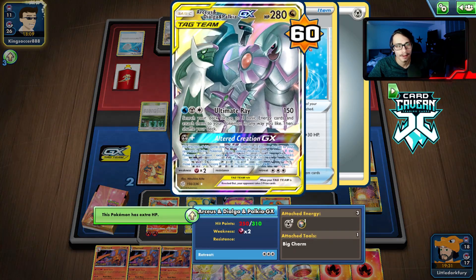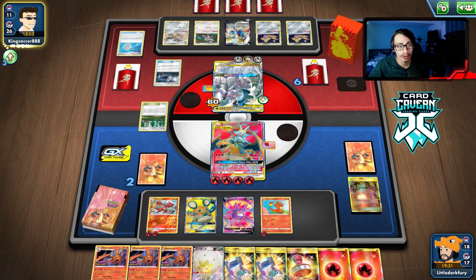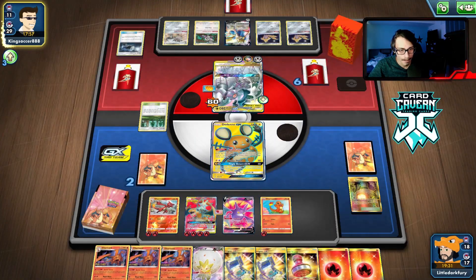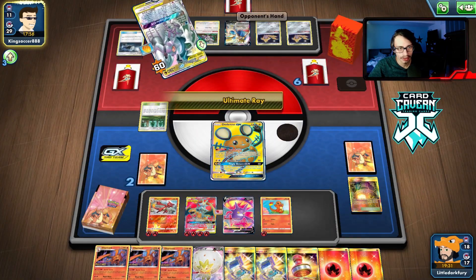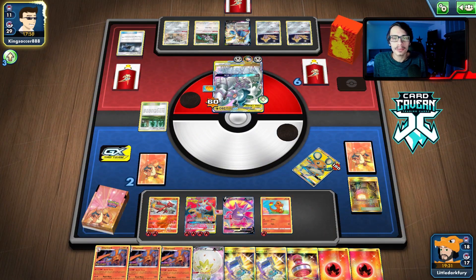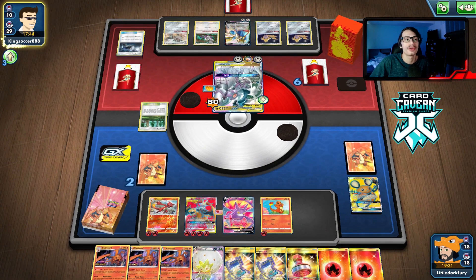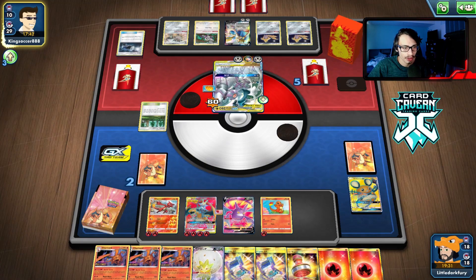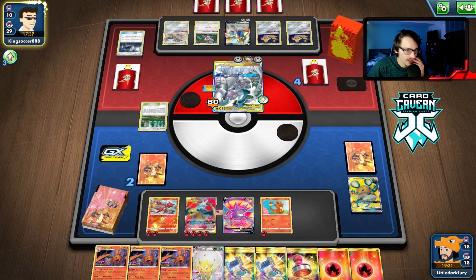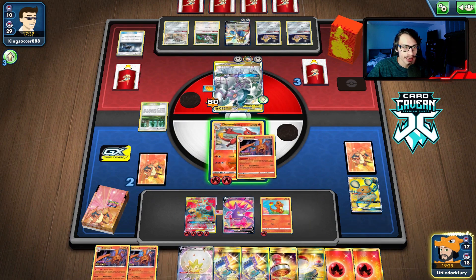Oh, they do have Big Charm! So I'm glad I didn't grab the Leons because we probably need them now. But we have Boss for game — I'm safe. They Marnie us! They have a Great Catcher — they can do the Boss Boss combo. They haven't even played a Boss yet. That's fine, still game over as long as we have Boss. That's not a Stamp — if it was a Stamp they could have won the game. ADP is just so overpowered. We just promote Charizard and try to win with Charizard.